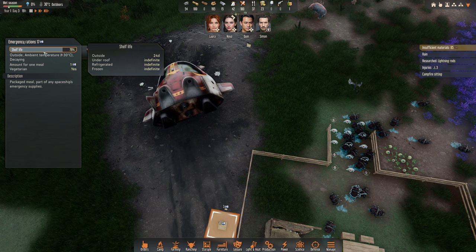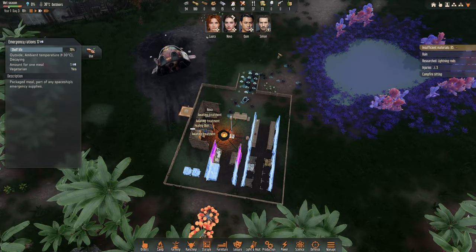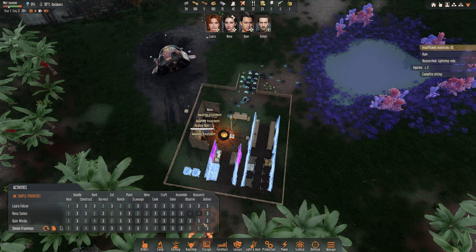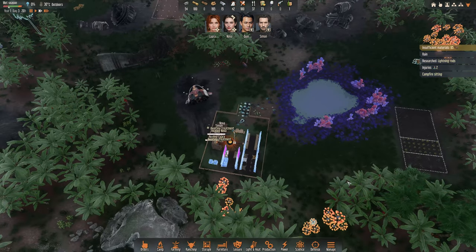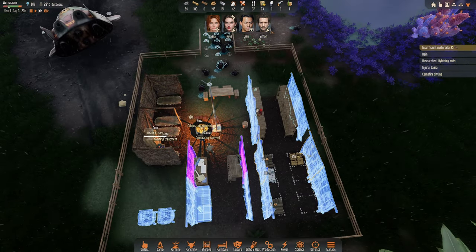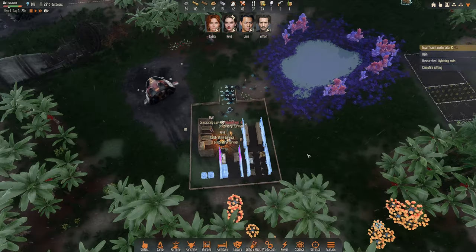Each item will have a different shelf life so we have to look at it and make sure everything works fine. Since Lara is a good mover, I'll have her deliver stuff — she moves fast. And Simon can do the observation and other things in the meantime. Let's go fast.